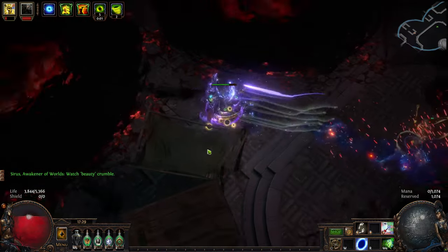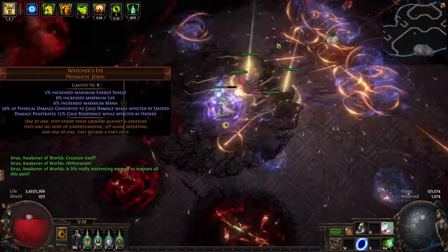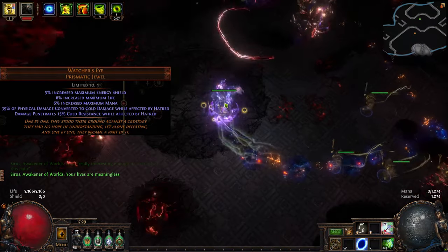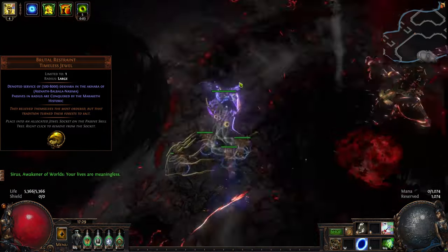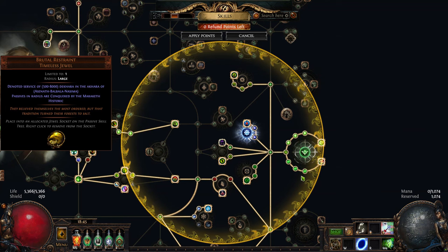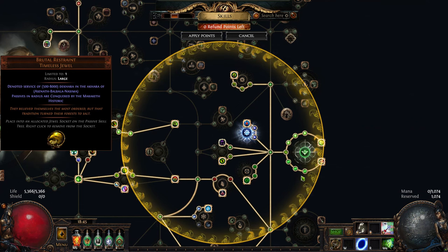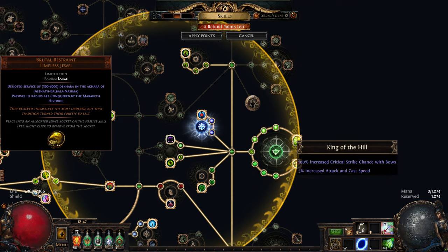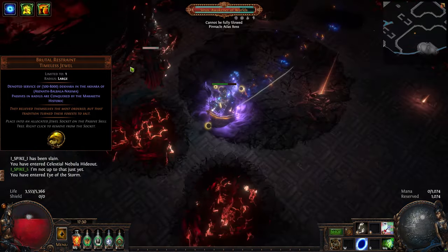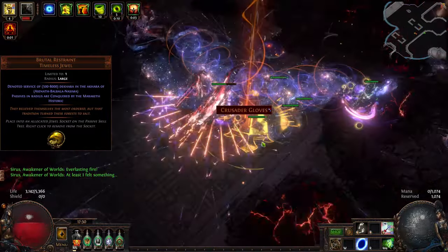Now let's talk about jewels. Our Watcher's Eye has 40% physical damage converted to cold while affected by Hatred, and 15% cold penetration while also affected by Hatred. The first mod is mandatory while the second is optional. Next we have one Brutal Restraint timeless jewel mentioning any general. Place it in this specific socket to maximize its effect. We are not using it for its legion keystone — rather, we focus on the bonuses it provides to smaller nodes: increased critical strike chance, increased attack speed, life, elemental damage, and projectile damage. Keep looking for a timeless jewel that provides more overall bonuses than a good rare jewel, and once you find one, start using it.